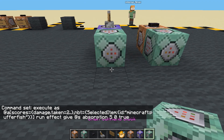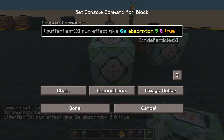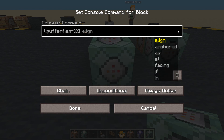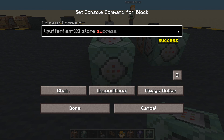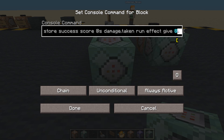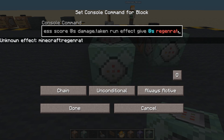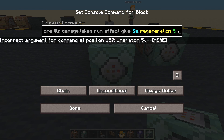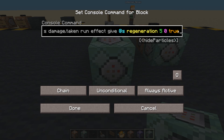Let's get one more - control middle mouse, put it down. All the way back to the beginning. This time we are going to do a store success - store success score at S, damage_taken. Run effect give, giving it to ourselves. This time we'll give them regeneration for five seconds, zero amplifier, and we'll hide the particles - true.